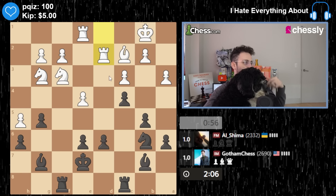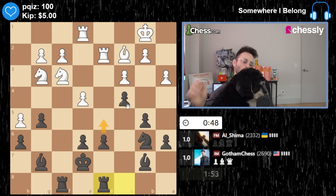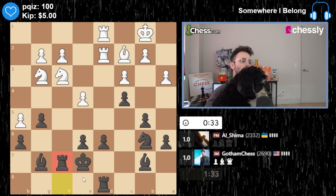Maybe I should play for D5, but I don't really want to. H4, but then H4. Maybe A5. Tough to say what the best plan is here. I don't want to trade too many pieces. Let's just slowly figure things out. Let's let my opponent self-destruct.